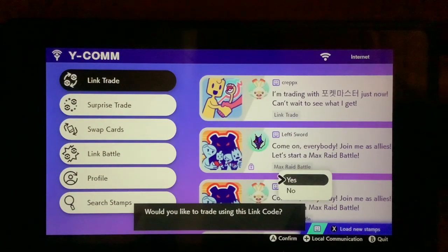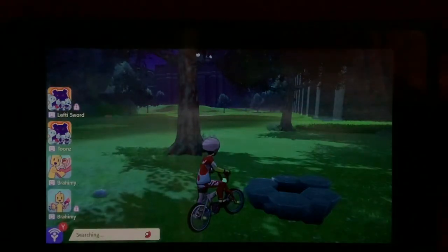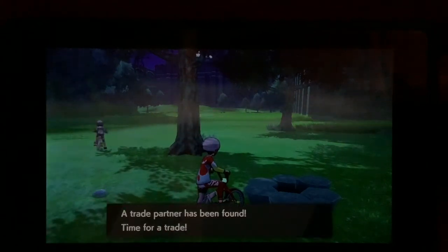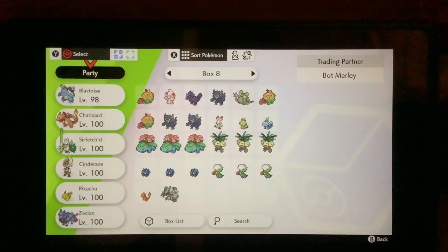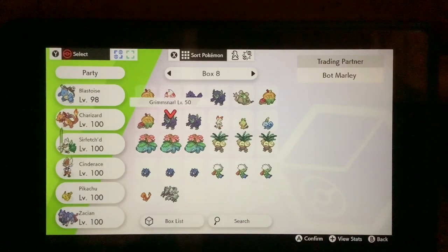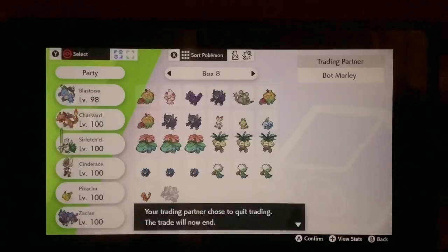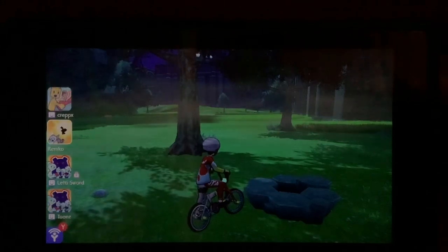And when it says it's searching, spam that A button. That'll help you get into the trade, depending on your internet connection. The in-game name is Bot Marley for this bot. Let's see if we get him — and yes, we did. So I'm going to give him the Coalossal we caught earlier. I'm going to be doing a Shiny Shedinja Raid on my stream soon. It'll back us out of the trade. Now, if we go back into the server, it'll dispense our seed.